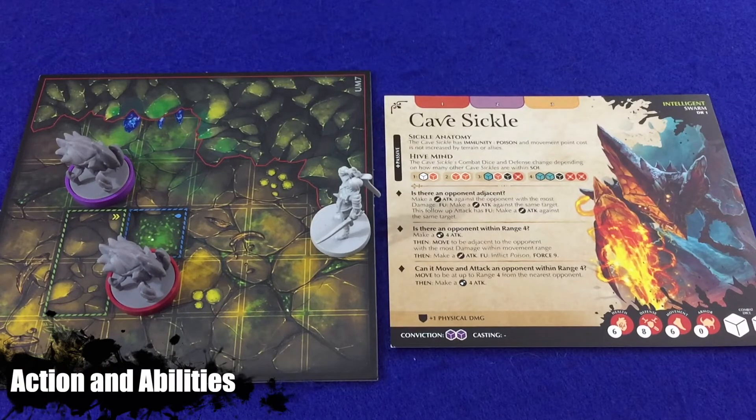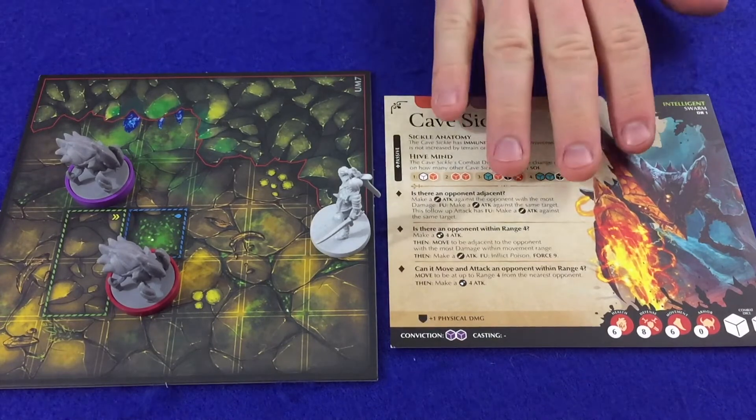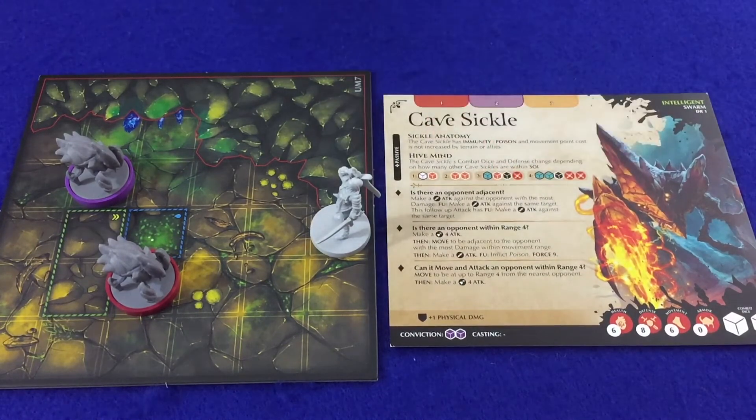Players controlling intelligent combatants take actions and use abilities using most of the same rules as adventurers and follow the same restrictions. However, here are some key differences: since intelligent combatants have all of their relevant information printed on their card, players should always reference the card when acting. When using an action that uses symbols, players must spend as many symbols as possible to cause the most damage possible. Intelligent combatants do not have stamina points and instead do the first listed AI step with the true condition. Once an AI step starts an action, that action must be fully resolved before continuing.